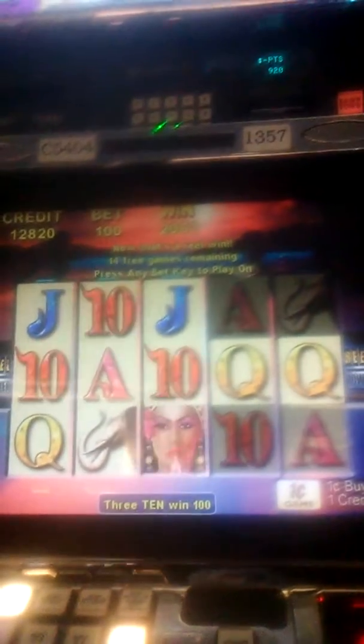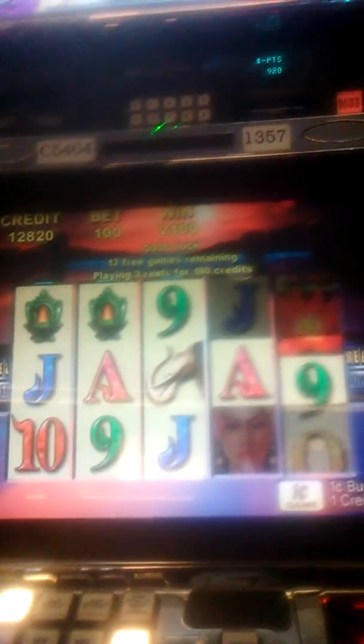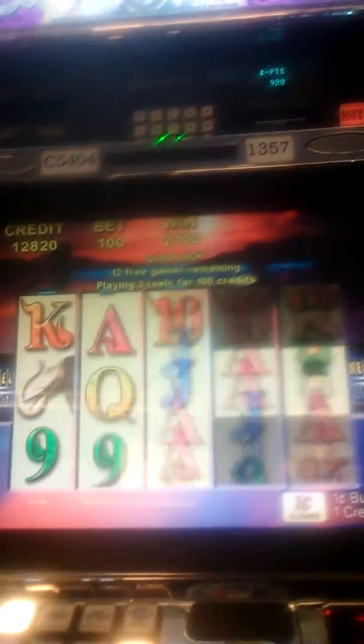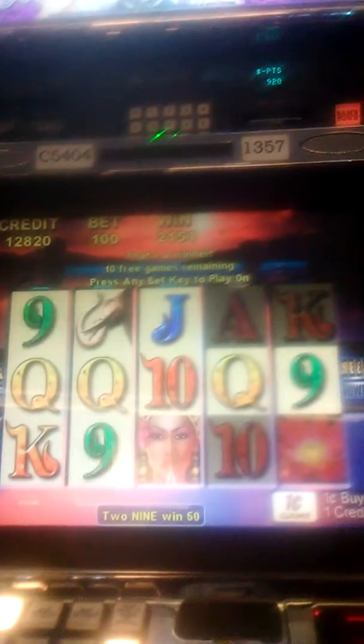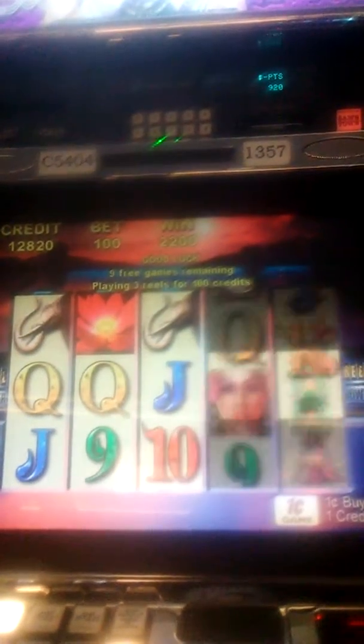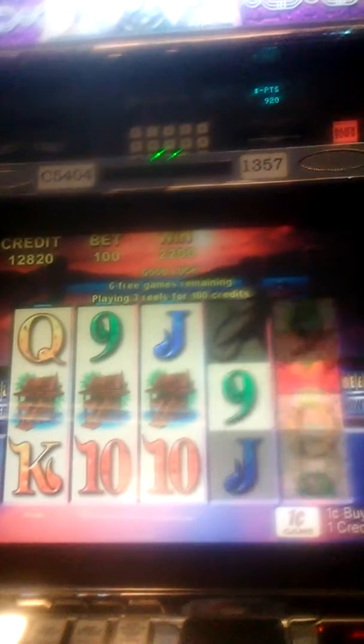Three cans wins a dollar. The 4th one does not count down there. Two nines, 50 cents. Two nines, 50 cents. Ten dollars on three houses.